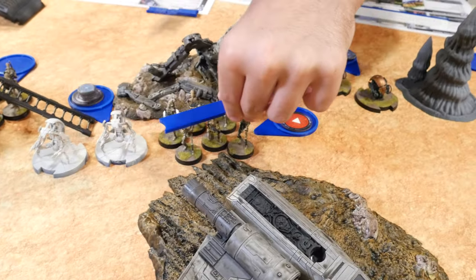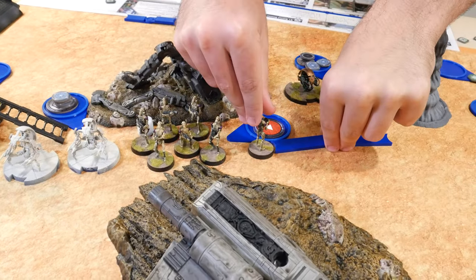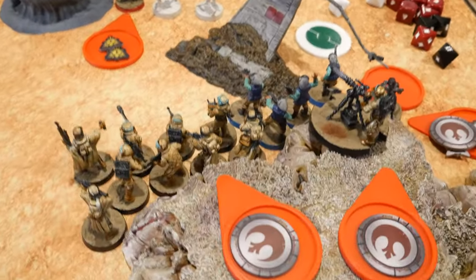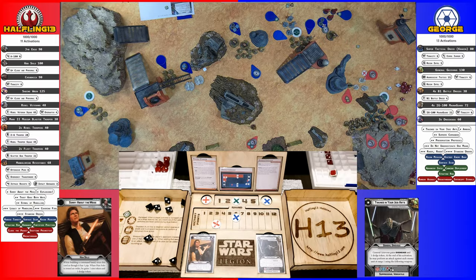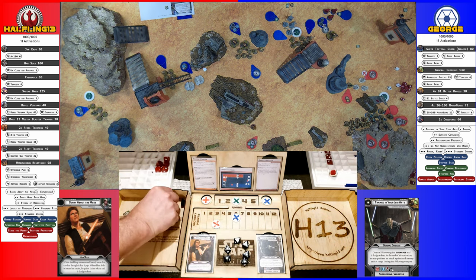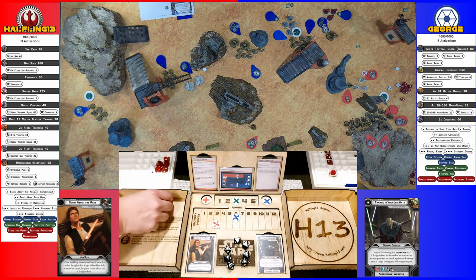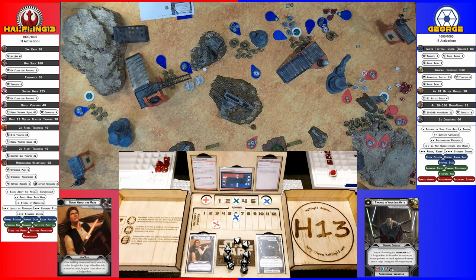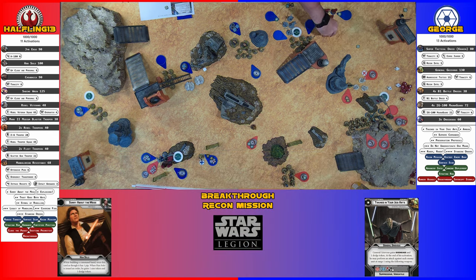The Veterans take an aim and try to finish off the Droideka. They roll a strong dice pool — seven hits, with the aim adding one more for eight total. The Droideka needs to save all of them to survive but cannot, and the unit is destroyed. The Separatists lose their pass token.